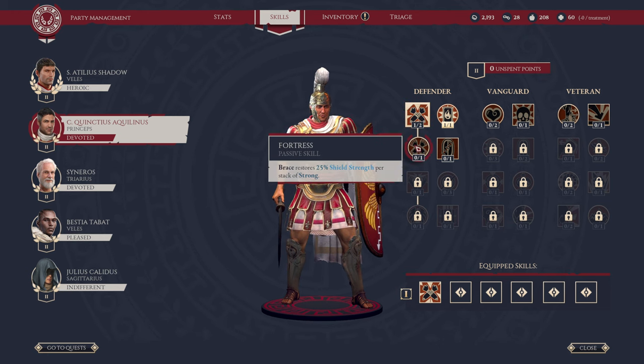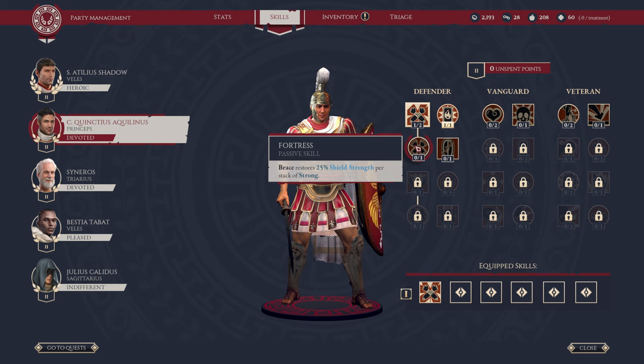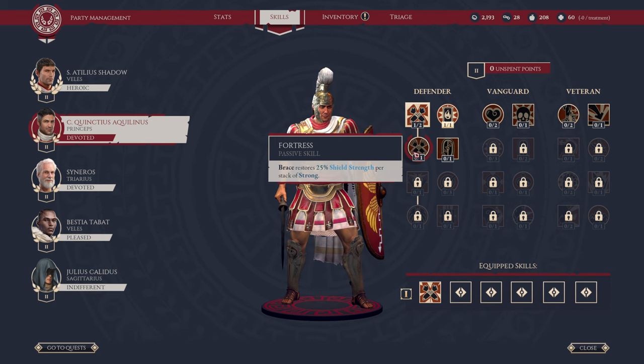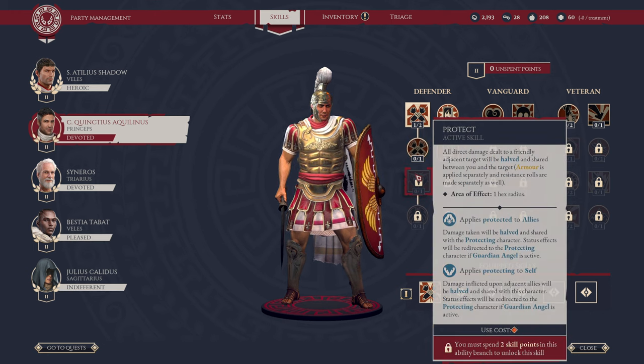Coming down from there, we have Fortress. This is a passive skill which increases or improves Brace and restores an additional 25% shield strength per stack of Strong. Effectively, this will be critical. As you get better shields, you can keep that shield replenishing at a higher level over and over again, basically absorbing damage indefinitely — ideally.